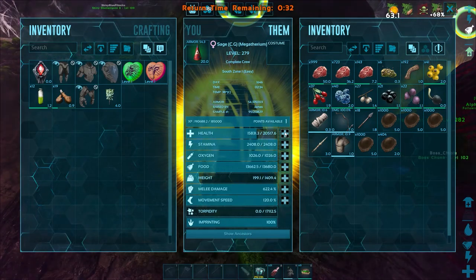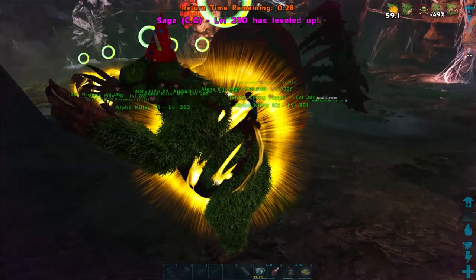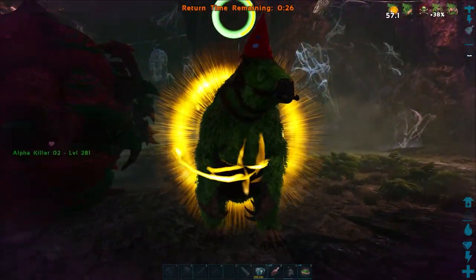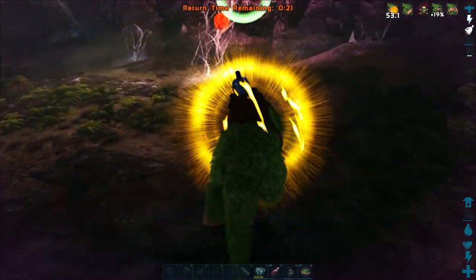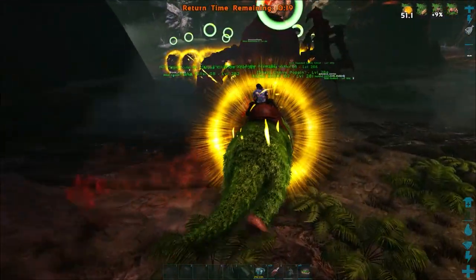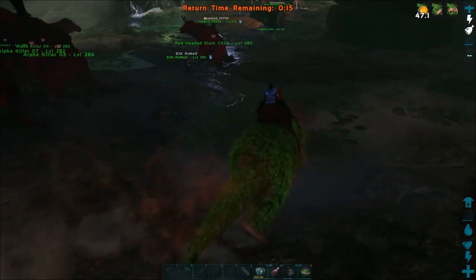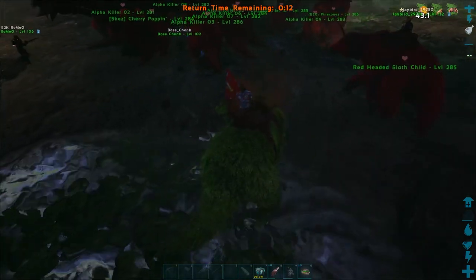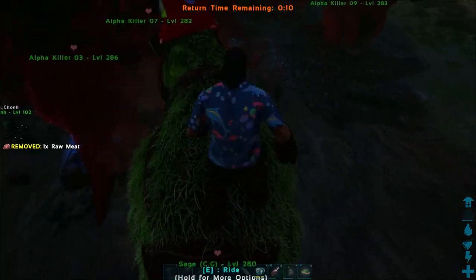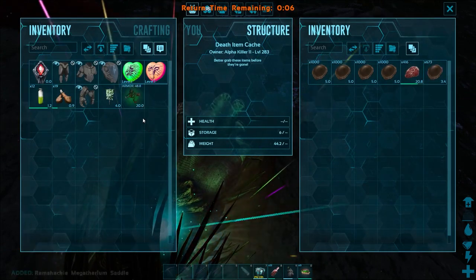As you can see I didn't take too much damage there, but of course I stayed at the back of the Broodmother. And being that I've imprinted this particular creature, I also get the 30% reduction in damage. But that about answers the question for science — were our megatherums good enough to defeat the alpha Broodmother on the island map? And of course the answer is yes. Until next time, I'm James from Complete Games and I'll see ya.